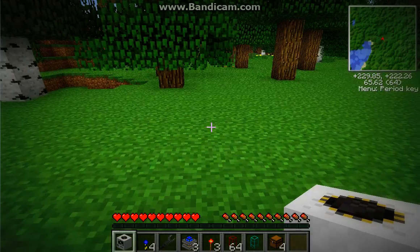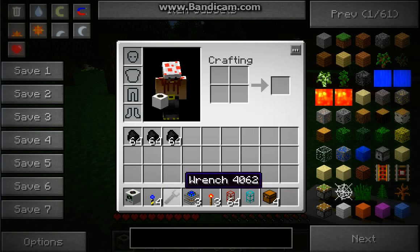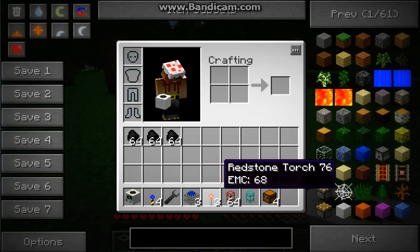So let's get started. These are the supplies you're going to need: one quarry, one landmark, one wrench, three steam engines — sorry about that — four landmarks. Anyway, three redstone torches.